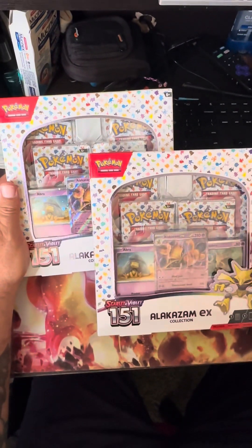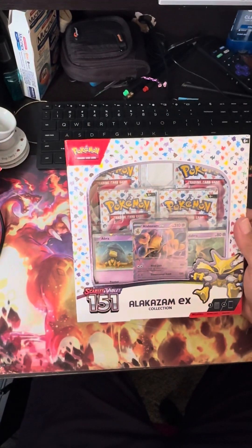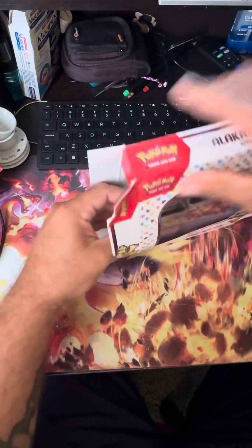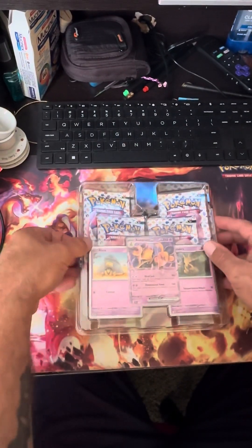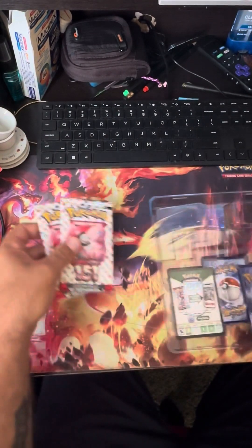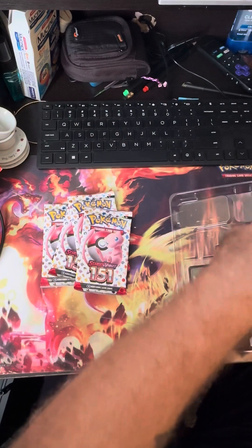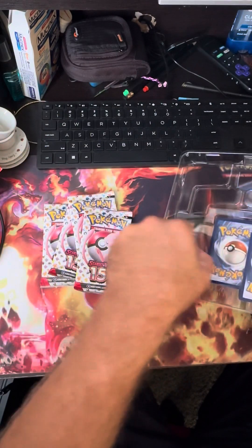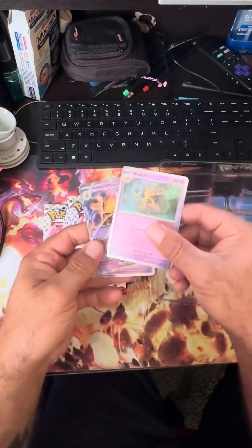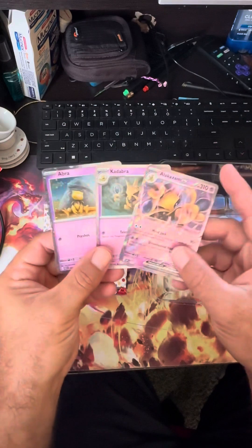All right guys, so today we got the Alakazam EX 151 ones. We did well with the last one so figured I'd go ahead and get the Alakazam one. So we got our four packs out of here, a promo card for you guys — not promo code but code card — the Kadabra, Alakazam, and the Abra. Pretty cool.